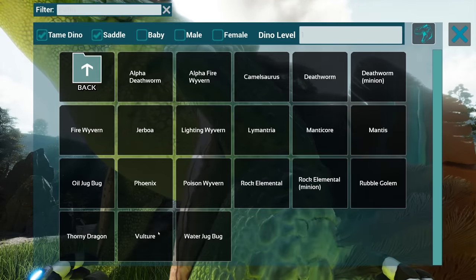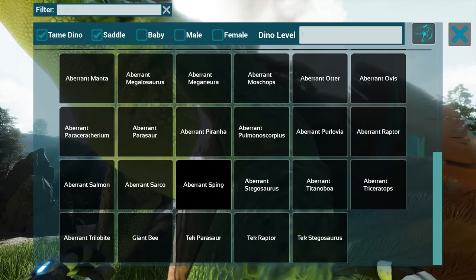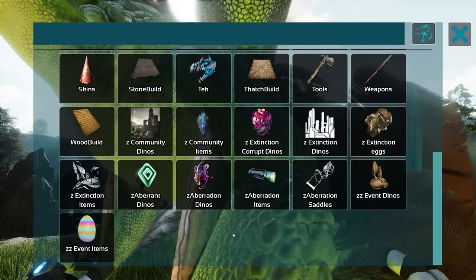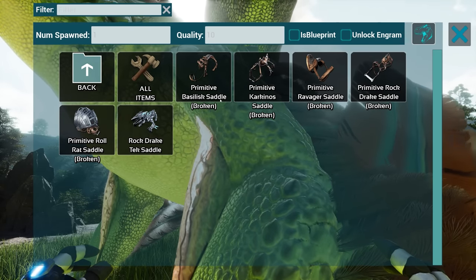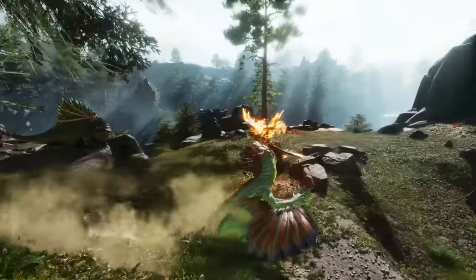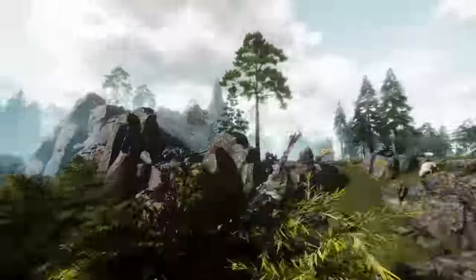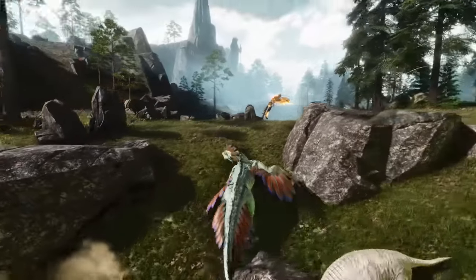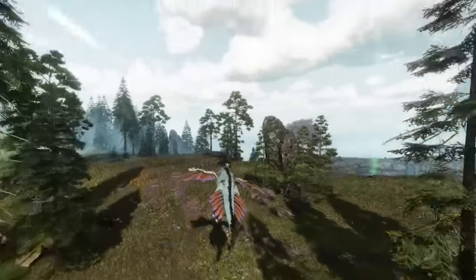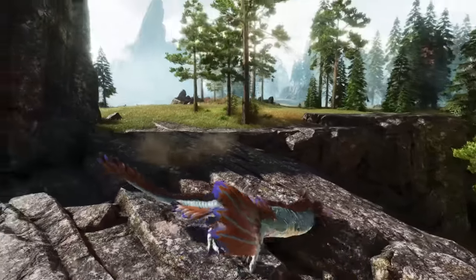These are the aberrant variants of creatures - aberrant spino, you can do all the aberration variants. Can we spawn in the aberration saddles? None of these work... Oh, it does work! People, if you have access to commands, you're going to have a lot of fun with this, being able to already play with many creatures.